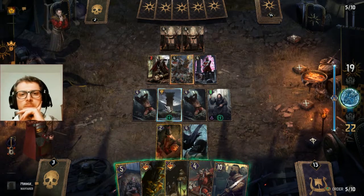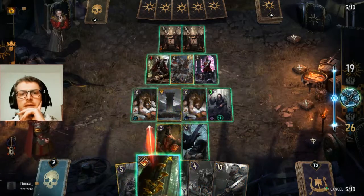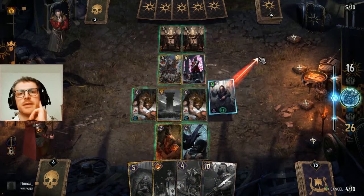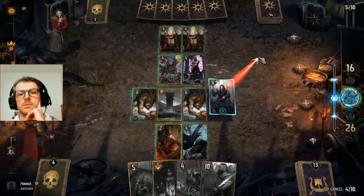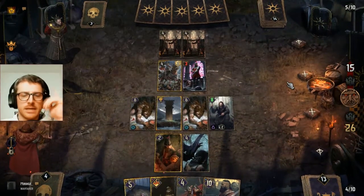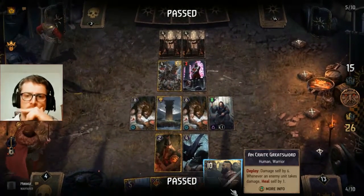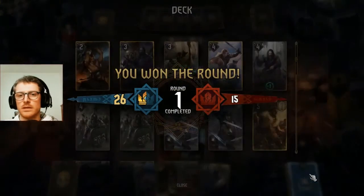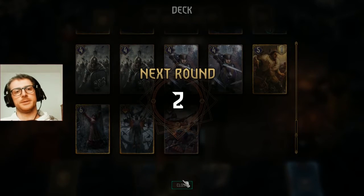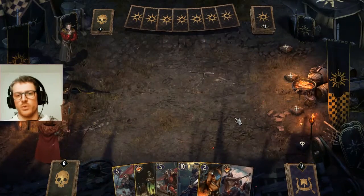We can even think about removing the assimilate — getting the ping. Hopefully we are out of the round, this is good for us. But this is really difficult — we have a lot of cards, we didn't thin as much as we would like.